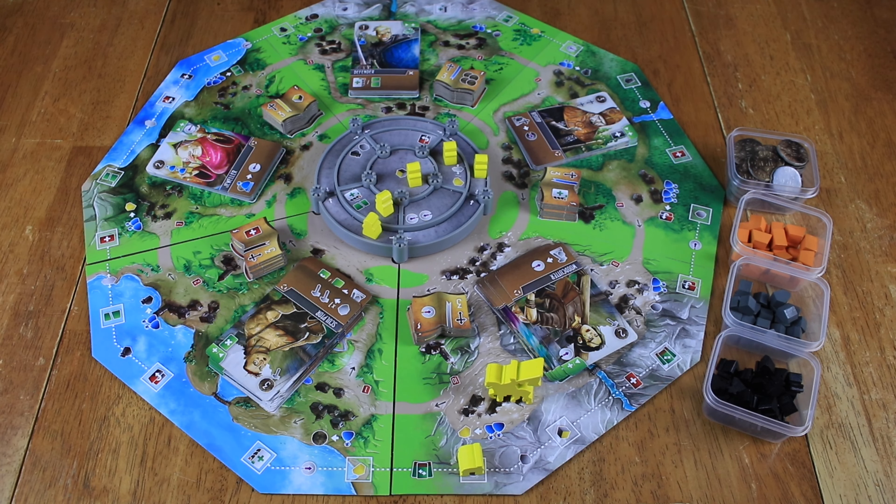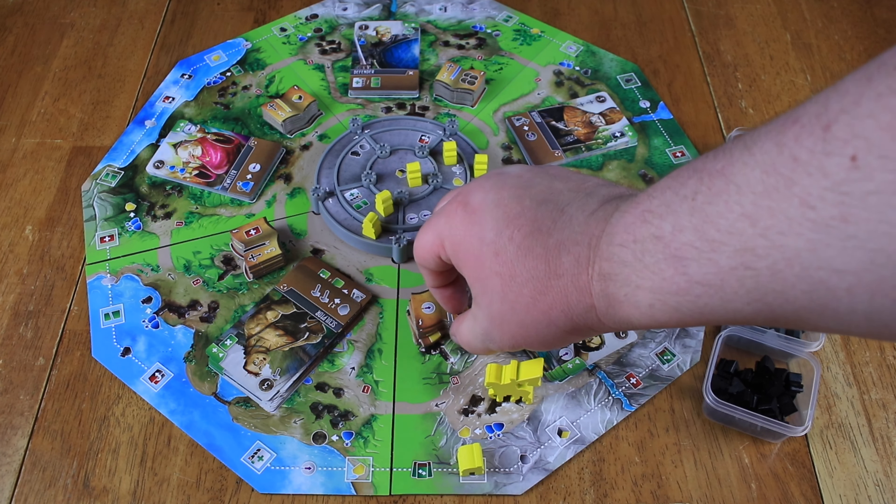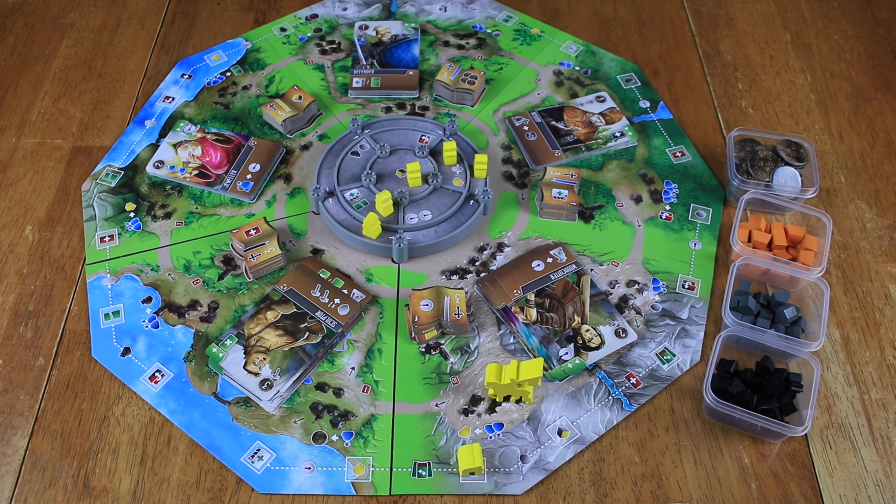Every turn, you follow along your player mat and do all the actions in order. The game ends after one additional round once you reach the trigger card in the deck. You want to maximize victory points from buildings, placing people in the middle of the castle, set collection from transcribing manuscripts, and all the different land cards and player board bonuses. There are a whole lot of ways to get victory points, and whoever has the most at the end of the game wins.